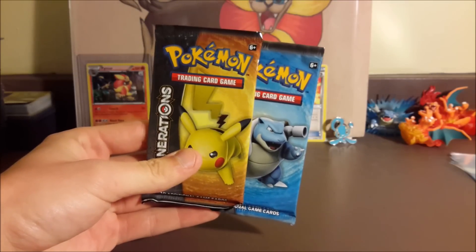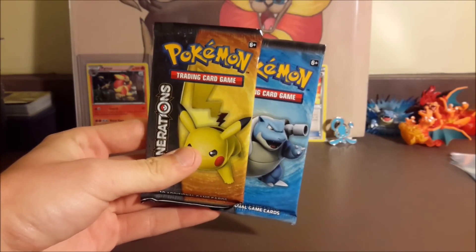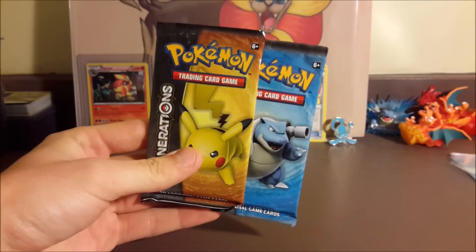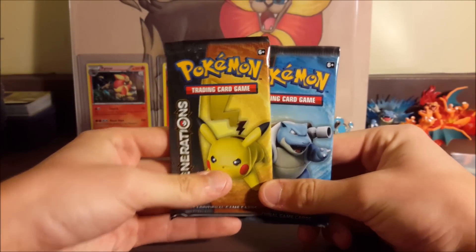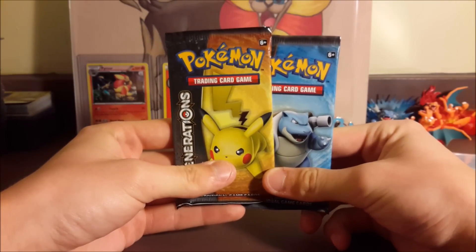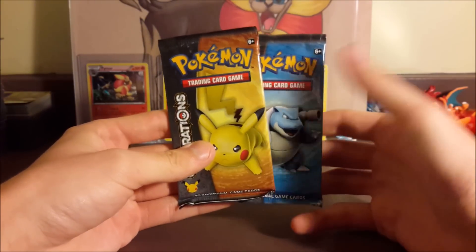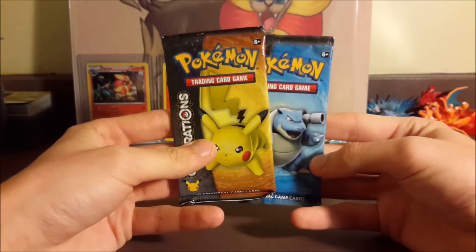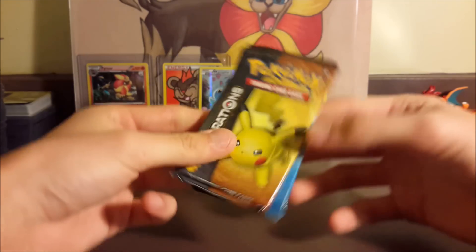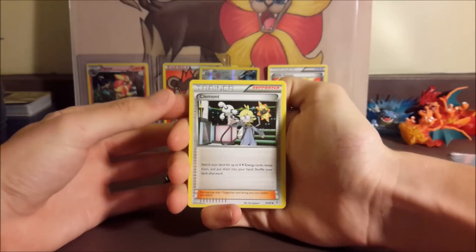The scoring works like this: a reverse rare is one point, a holo is two points — not including the Radiant Collection, only the main generation set holo counts as two points. All EXs are three points including Radiant Collection, and all full arts are four points including Radiant Collection. We also have two teammates: if we pull a Slowpoke out of the regular set or a Raichu out of the Radiant Collection, we get one point. It's a way to make commons interesting and not just go through packs for ultra rares.